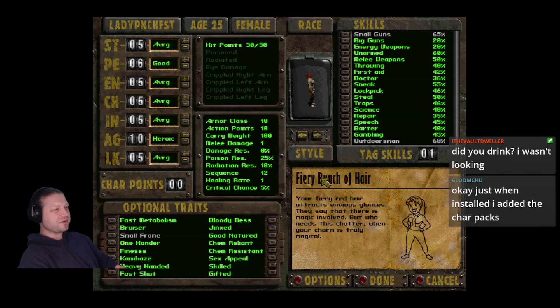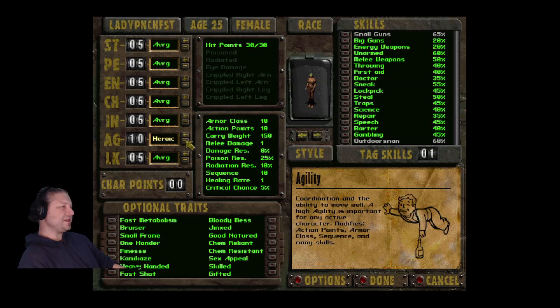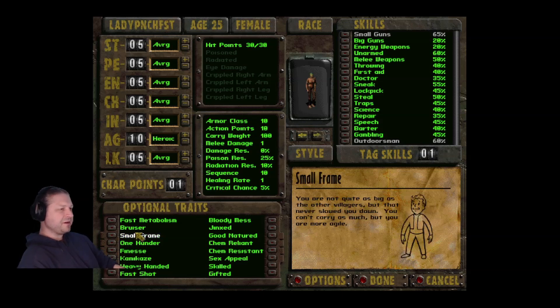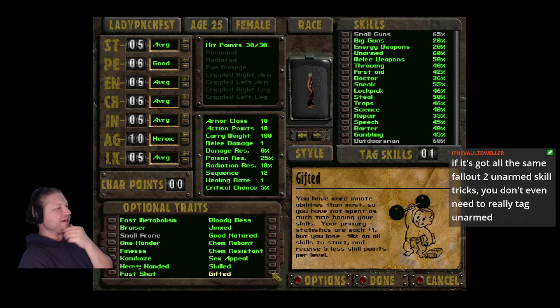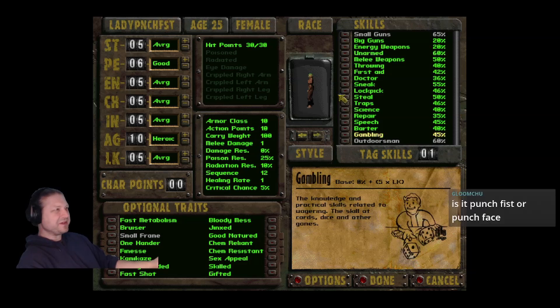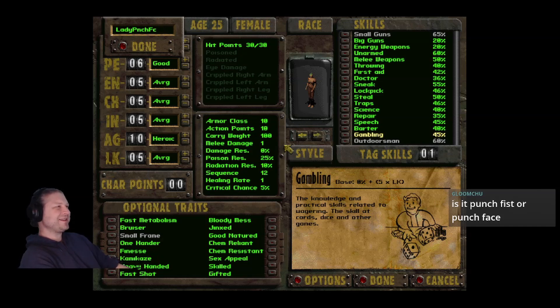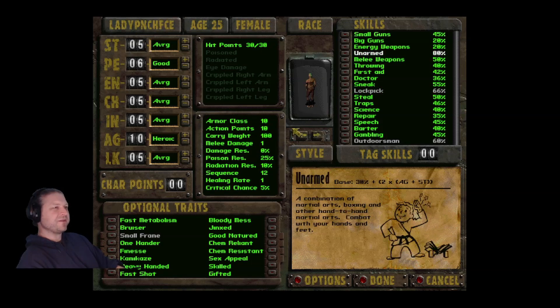Definitely need Agility at least 9, probably 10. I can get an NPC companion right away, so there's no problem taking Small Frame for that extra Agility point. I took Gifted last time, but this time I'll avoid it and take the extra skill points instead. Tagging Unarmed as well — her name is Lady Punch Face. Taking Small Frame; no other traits.